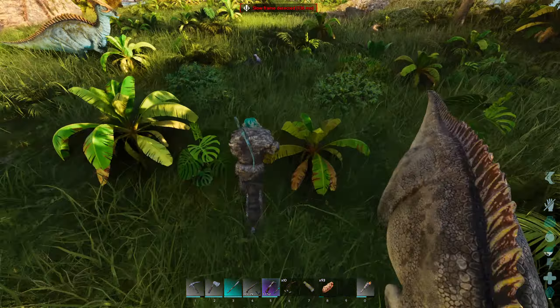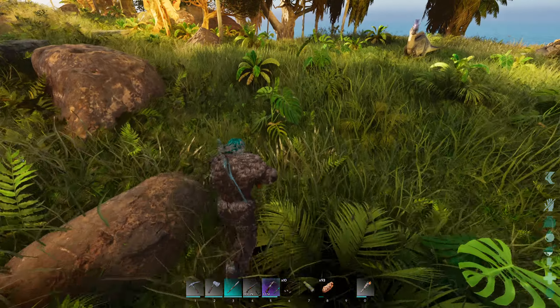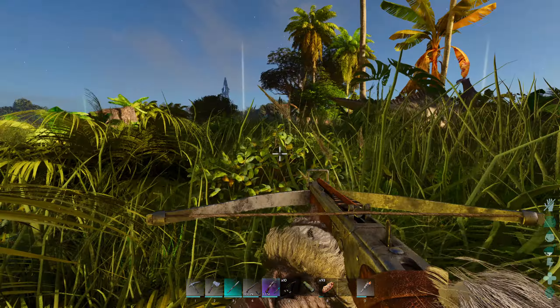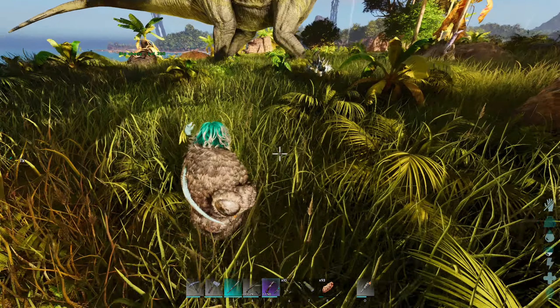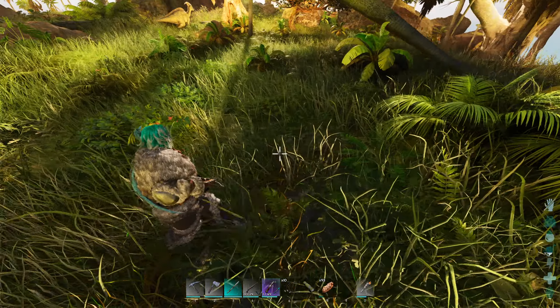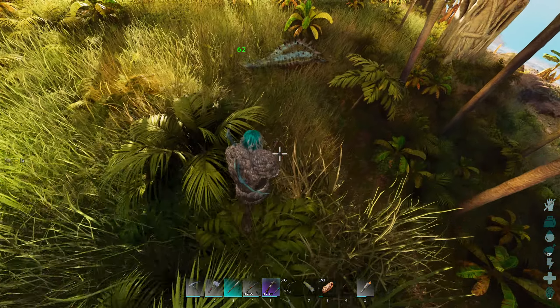Where did that thing go? I thought I just saw a dilo somewhere — wasn't there a dilophosaurus? I can't see anything, that's really a problem. I don't want to hit that bronto. Oh there — this area is really nice though, it's gonna be nice to build here.